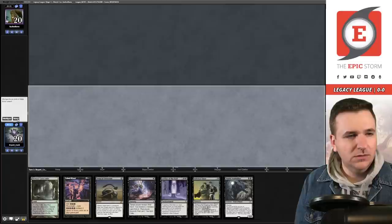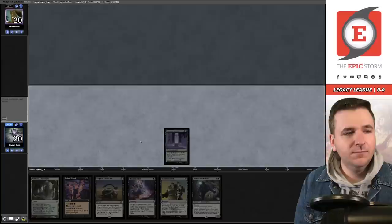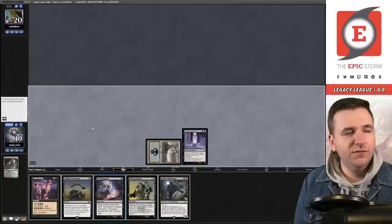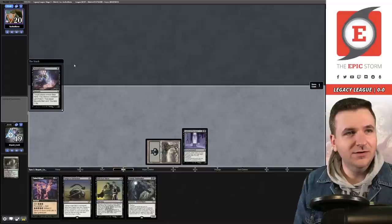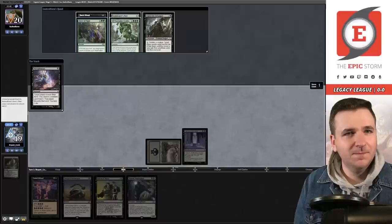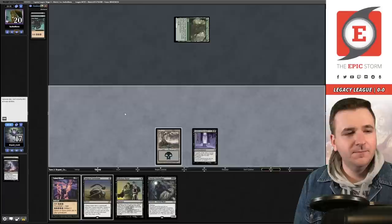Mulligan to six and then to five very quickly. Put the Leyline on the table. They do not have a Leyline of Sanctity — big fan of that. Swamp and Thoughtseize. Will they Force of Vigor the Leyline? They reveal the Force of Vigor — I think we just take it here. Pass the turn. They play the turn, Timber. Come on Swamp.